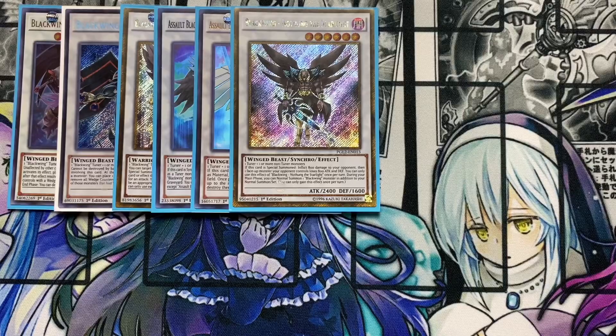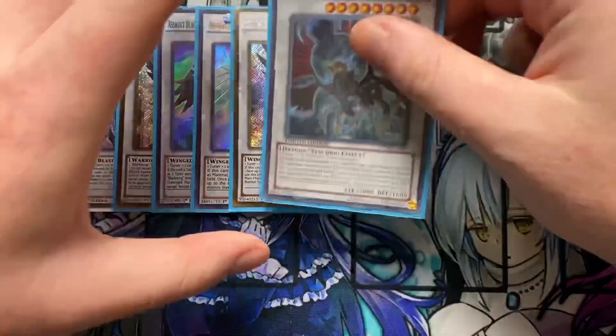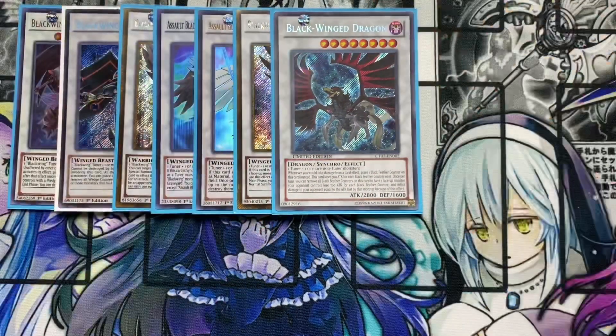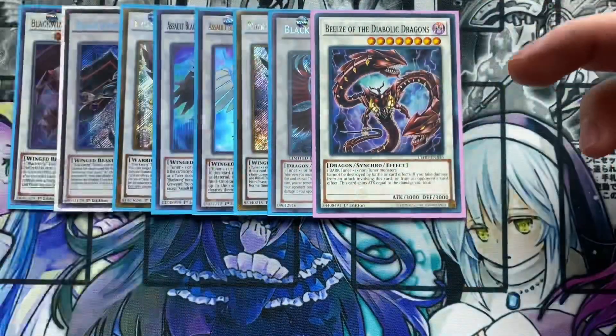Running one Blackwing Dragon — this card is a lot better when you have that archetype trap I can't remember. Whenever you would take damage from a card effect, you place a black feather counter on this card instead — this card loses 700 attack for each black feather counter on it. Once per turn, you can remove all black feather counters on this card to have one face-up monster your opponent controls lose 700 attack for each black feather counter removed, then you inflict damage to your opponent equal to the attack lost by that monster because of this effect.